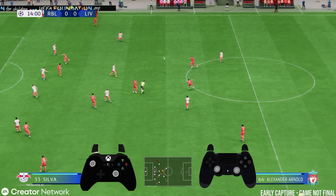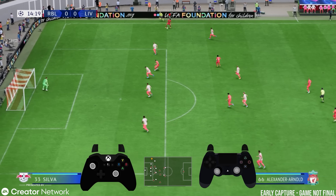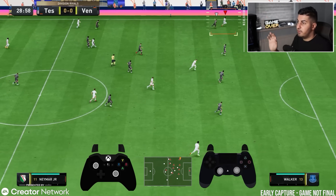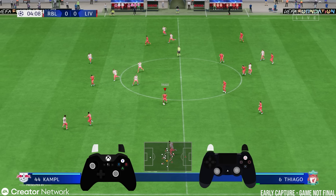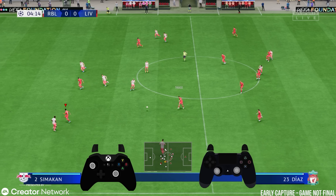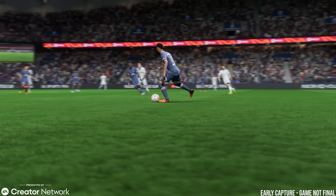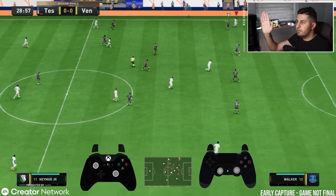The first new feature in FIFA 23 is outside the foot passes on demand. Previously you could do an outside the foot pass, but you couldn't do it consistently. Now if I slow this down, you can see Robertson does an outside the foot pass all the way to the left hand side down the wing. It's very simple — all you have to do is hold the L2 button, or LT if you're on Xbox, and then just make the pass — a through ball, a lob, or a regular pass. When you press L2 or LT, you request an outside the foot pass, and that's when you get that Treveller-type, Charisma-type pass.